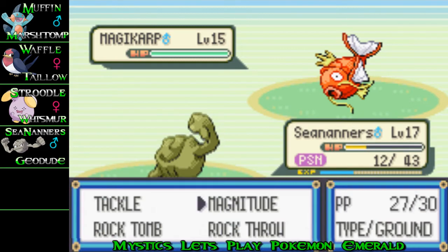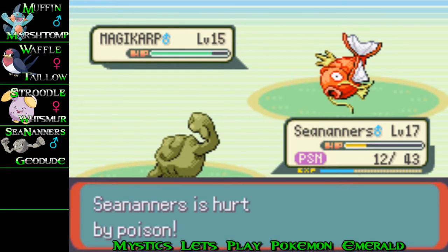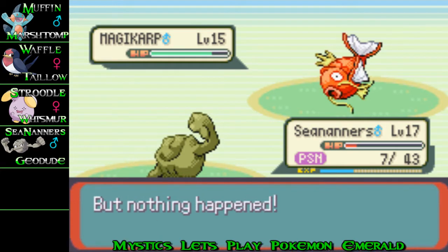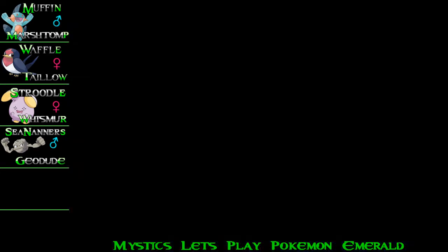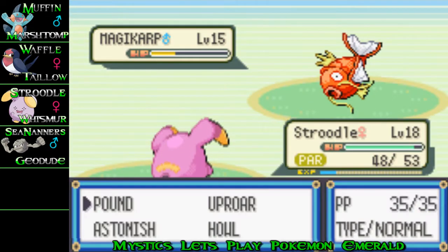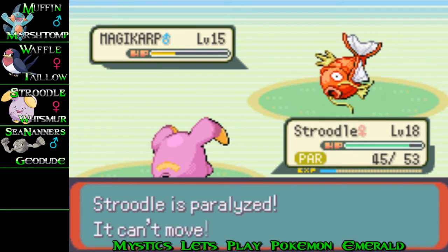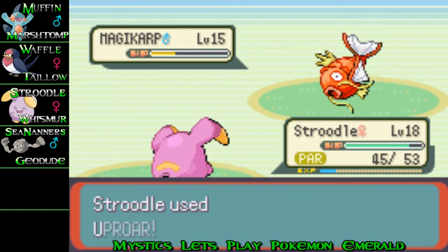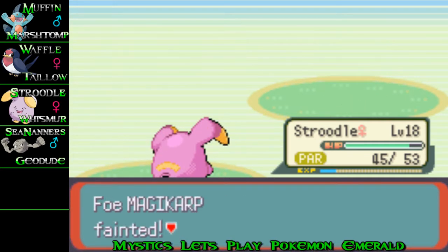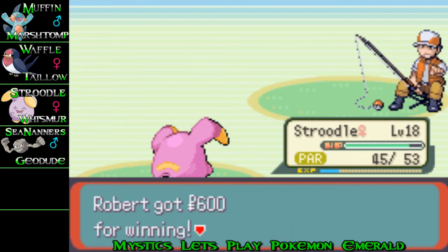There's another Magikarp, now at level 15 — what, Magikarp goes to 15? I'm hoping C9s can survive this, but with only 2 HP I didn't trust it, so I quickly switched to Strudel to finish it off. And I get the power axe again — wow. Well, I just want to kill that Magikarp. There we go, I love that sprite.